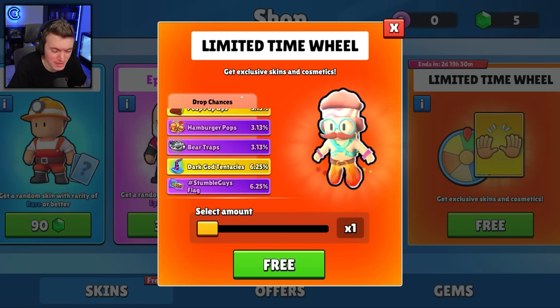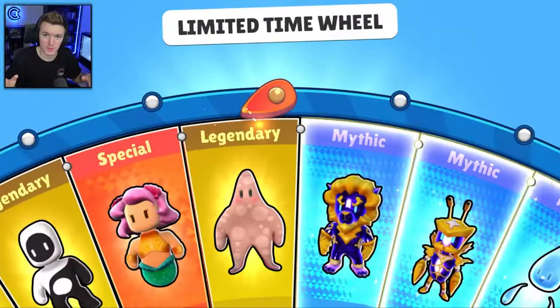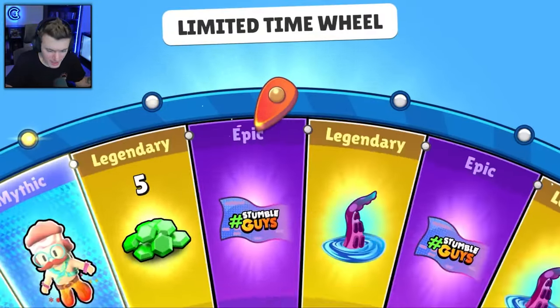We have a brand new wheel that has all the new items — all the mythics, specials, legendaries, and epics. We're going to go one at a time for the first ten just to react to the items and see what they are, and then we'll speed it up a little bit.